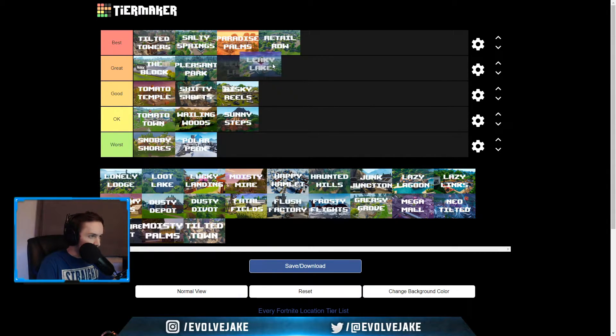Leaky Lake — I'm going to assume this is just post-Season 6 Loot Lake, and I'm going to put this in good. I didn't really drop here much, but I didn't mind rotating here at all. Whereas Loot Lake was pretty garbage to rotate to, I thought the Season 6 changes they made with the Butterfly event made it a much better location. So we're going to put that in the good.